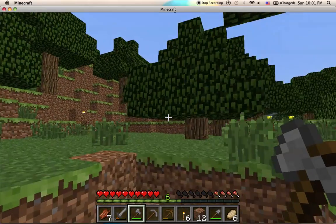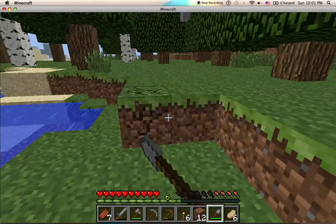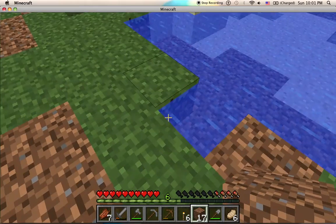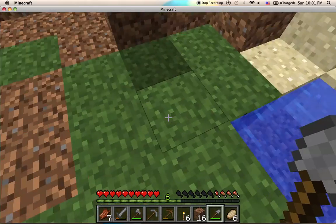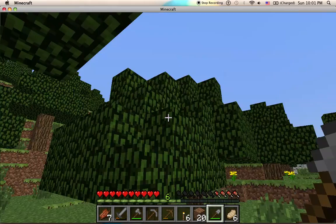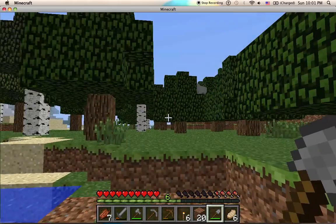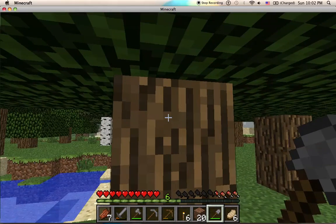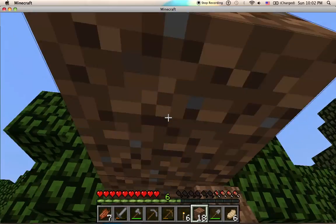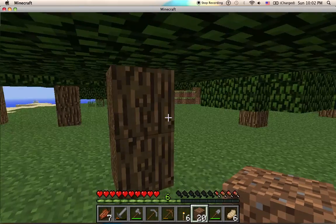You'll notice I'm not breaking the leaves — I'd rather not waste hunger when they'll just dissipate normally since I'm nearby. Player-placed leaves will not dissipate, but otherwise they will if they are not connected to a log by four blocks. So if I were to cut down just the bottom part of a tree, leaves would still remain as long as there's a log connected. Big forests with connected trees are really annoying for this reason.